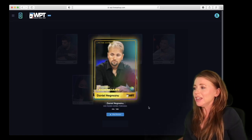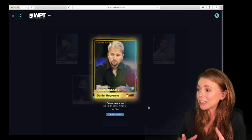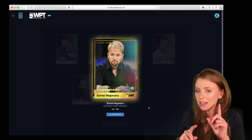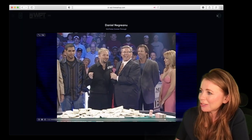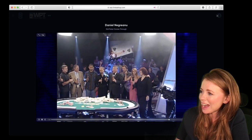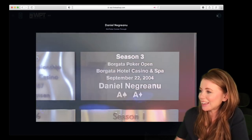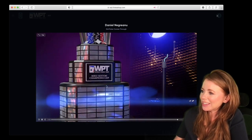We've got a legendary Daniel Negreanu — Kid Poker comes through, number 14. So this is the legendary pack; I think you do get guaranteed one legendary card in a legendary pack. Wow, look how young Mike and Vince are — amazing. Season three, that was. Look at that — the Sexton Cup.